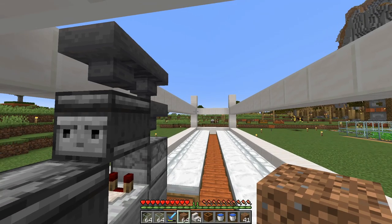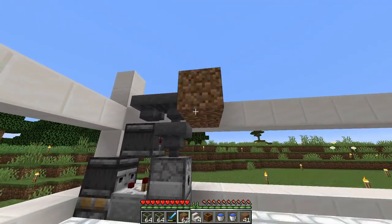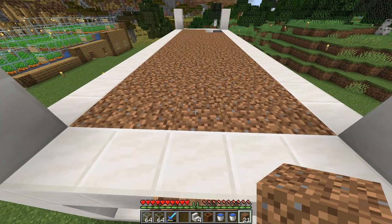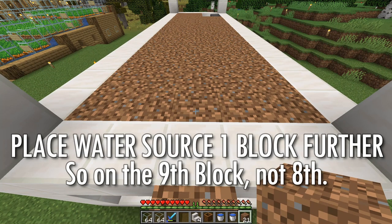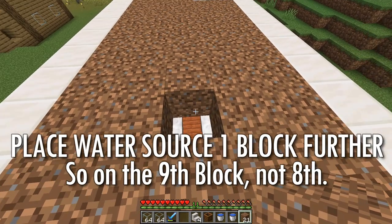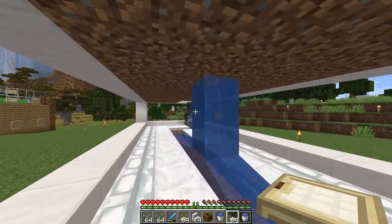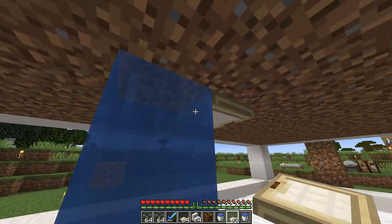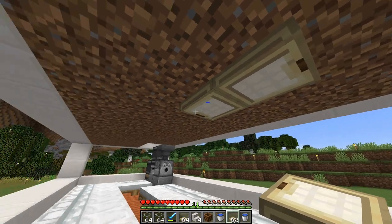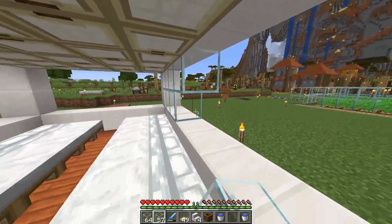For the next step, fill the entire second floor with soil except for a two-by-three section — leave those six blocks empty for now. Then climb to the second floor, count eight blocks from the edge — that's where your main water source goes. Destroy that block and place your water source there. To stop the water flowing messily underneath, place a trapdoor on the side. Iron trapdoors would look great but birch works fine.